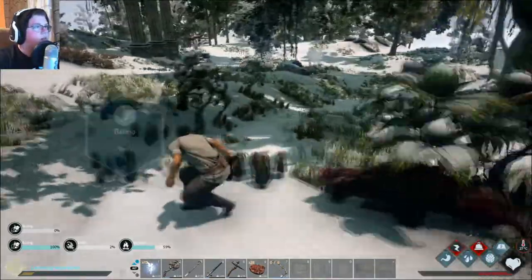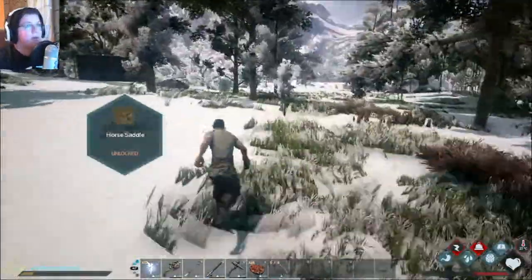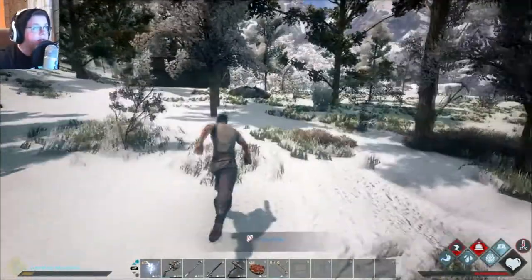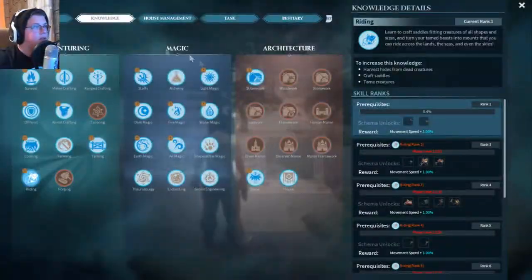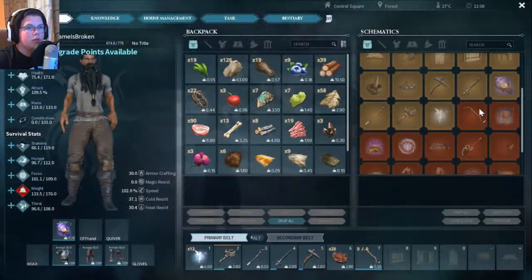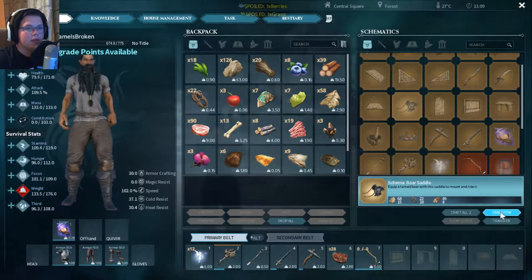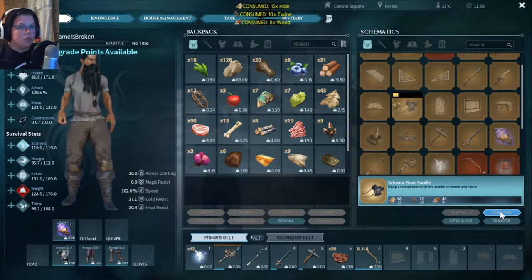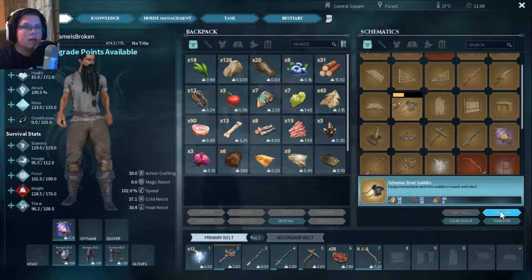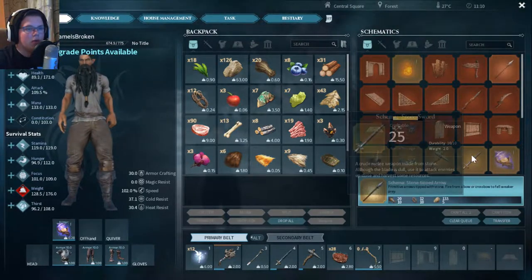We have leveled up the saddle. So now we have the boar saddle and we have the horse saddle, although we're not going to be using the horse one. Let's see what we actually need for the saddle — we do have it. Let's make two of them in case our thing dies. And we're pretty much ready to go out.